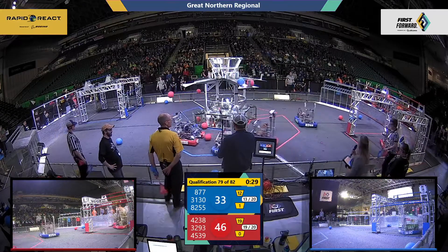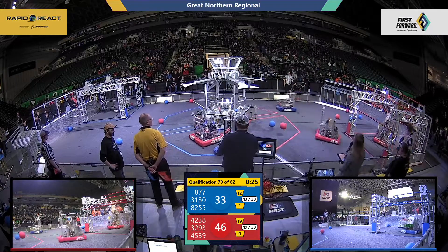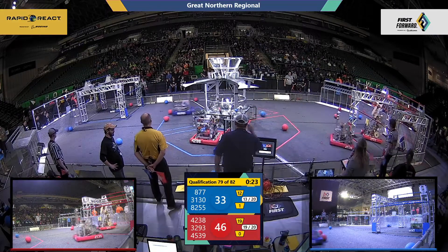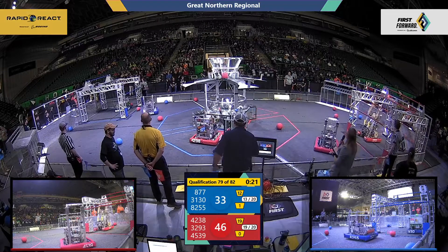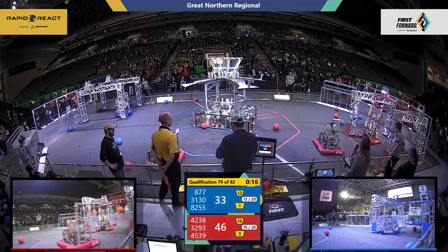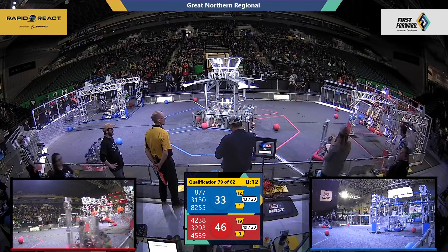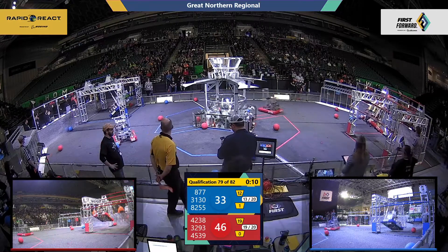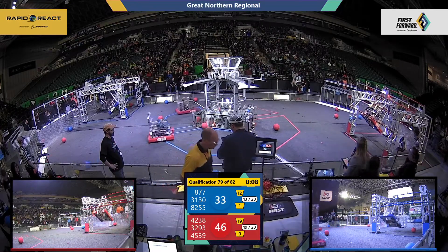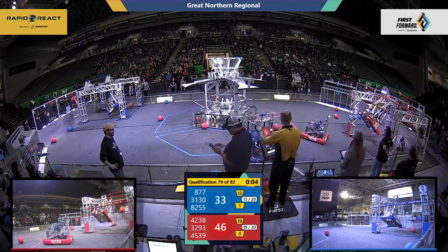Less than 30 seconds left to go. Teams can now focus on their endgame strategies — they can head over to the hangar zone, and the higher they climb, the more points they will earn for their alliance. 3130 is the first robot off the ground on that mid rung, worth six points. 3293 also off the ground. Six seconds left — red alliance is also one cargo away from that cargo bonus, that extra ranking point.